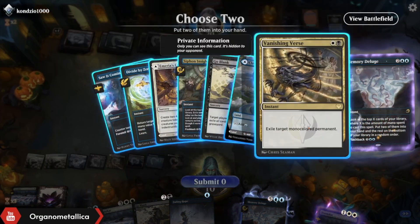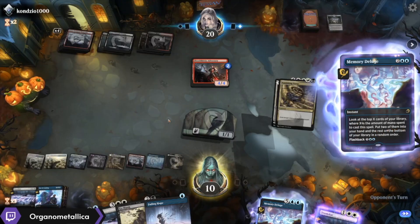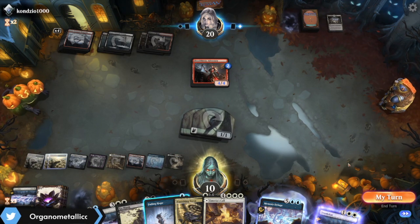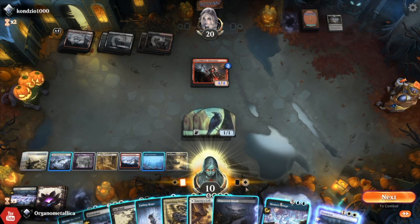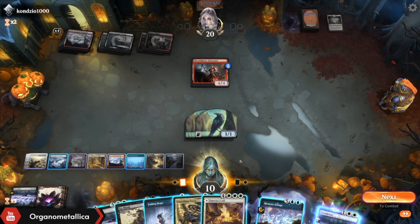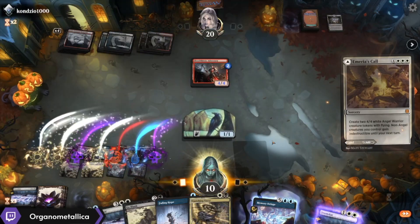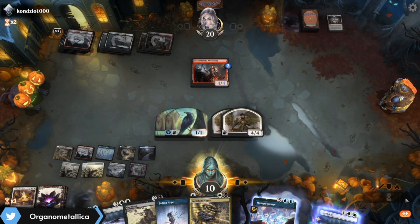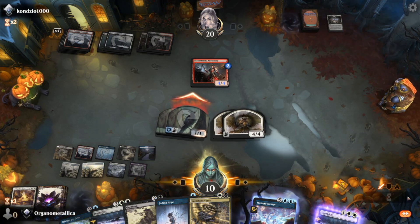Vanishing Verse — very good here. Amiria's Call — also very good. Shipwreck Marsh. Now if I can cast this and then if things go too crazy next turn I get to either Vanishing Verse or Divide by Zero. This is kind of the point where I was looking to get to — where I can start doing seven-mana things more reliably. In this case instead of it being the Hall of Storm Giants, I went with the Angels just to start establishing something on the board that lets me leave up more things to do.